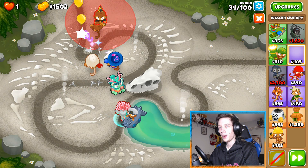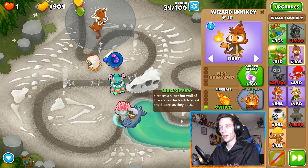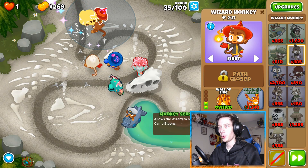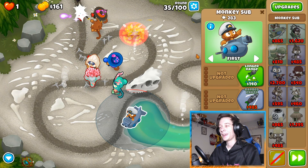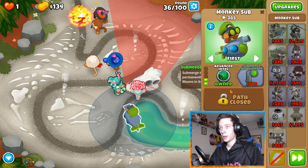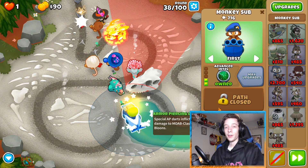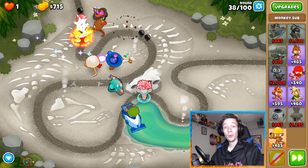I'm gonna put a wall of fire up here just to give the sub some range once we give him advanced intel. We'll give him camo detection, longer range, advanced intel, air burst darts, and triple guns. Triple guns is gonna be very helpful for the MOAB round for sure.